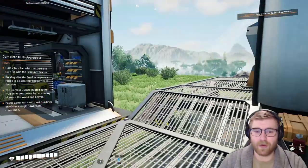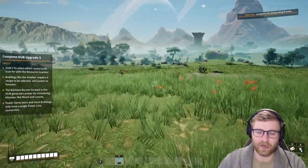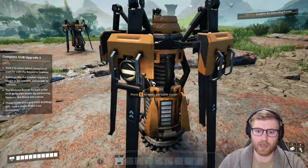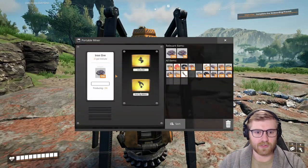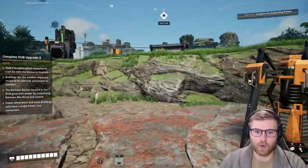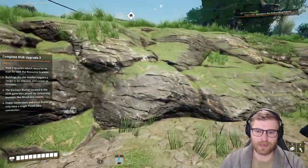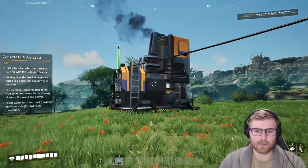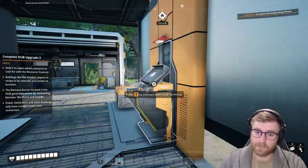Hey, what is going on everybody, welcome back, welcome aboard Satisfactory! We are in the age of autonomy — we got some automatic harvesting robots, portable miners if you will. However, they fill up way too fast, so we're gonna need to empty them out. More importantly, we need to figure out how to get some conveyor belts and start getting things really automatic.